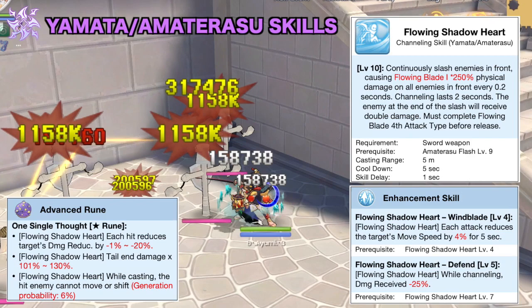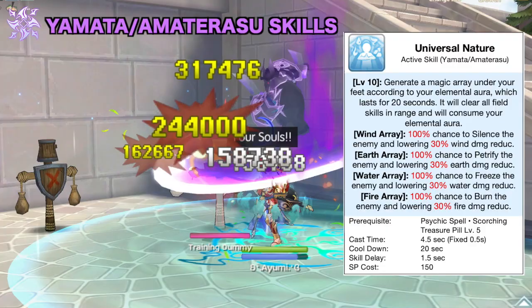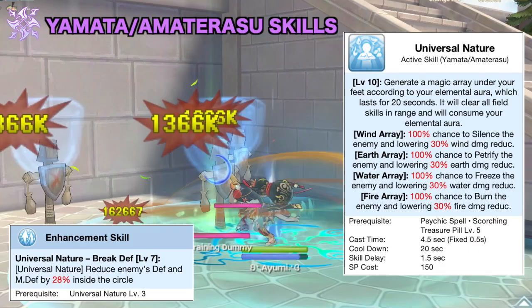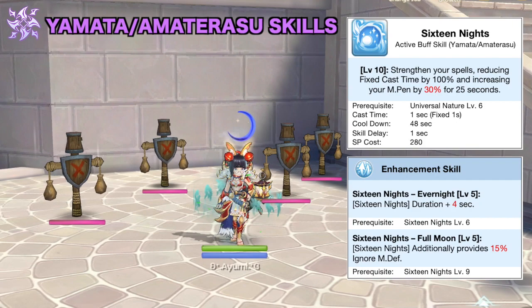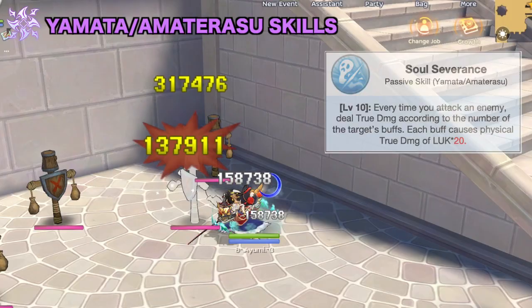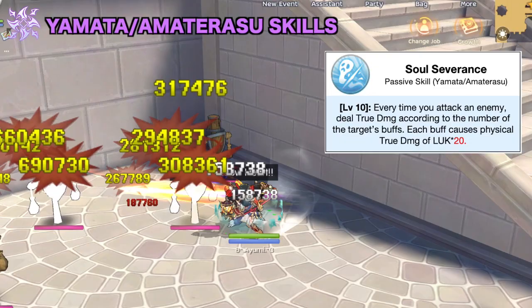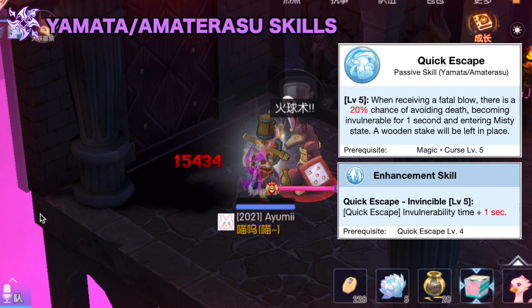There's also a Class S Star Rune which will make Flowing Shadow Heart significantly deal more damage. You can also enhance your elemental damage by using Universal Nature, since it will create an elemental array under the caster's feet corresponding to the caster's elemental aura. When enemies are inside the elemental array, their corresponding elemental damage reduction, DEF, and MDF will be reduced and they will be inflicted with abnormal status. Another useful 4th job skill is 16 Knights which removes fixed cast time by 100% and increases MPEN by 30% for 25 seconds. The passive skill Soul Severance can also deal additional true damage for MVPs that have buffs; its damage is calculated based on the number of buffs the enemy has and your total Luck stat, and it can be enhanced by up to 40% with the enhancement skill. Lastly, you should also get Quick Escape, which is the anti-fatal mechanic of ninjas; the trigger chance is quite low so you can enhance it with this Class S Star Rune.